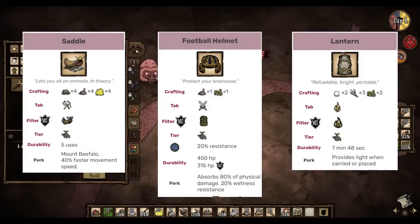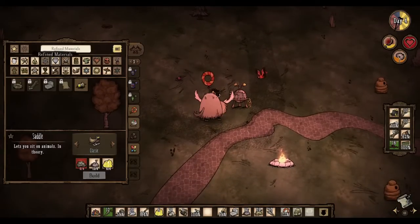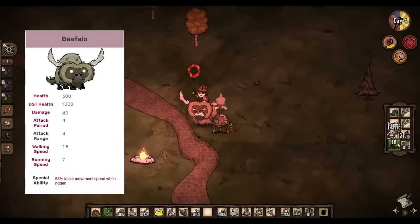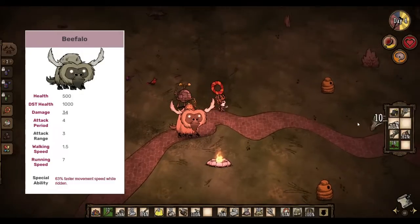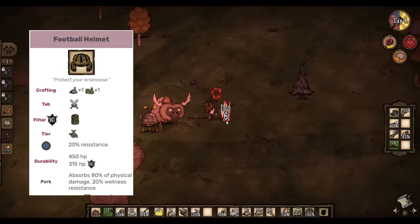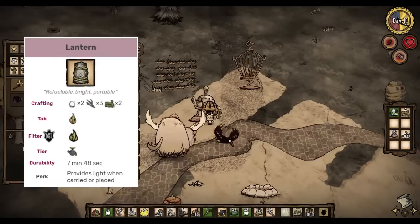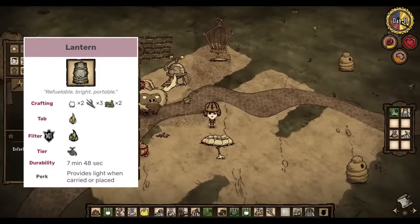With these 3 items, you're now basically super Wes. Beefalo completely replaces Wes's speedy balloons as they cost no sanity and boost his speed by 63% instead of the balloon's maximum of 30%. Since the beefalo blocks 100% of virtually all damage, Wes's low health becomes irrelevant as long as you don't get your beefalo killed. Beefalo deal 34 damage per hit and can attack an infinite amount of times, effectively giving Wes a slightly stronger battle spear with infinite durability. The football helmet protects Wes from projectiles and will protect him if he gets bucked off at a bad time. The lantern provides a much larger light radius, lasts over 6 times as long, can be dropped, and is easily refueled using abundant light bulbs.